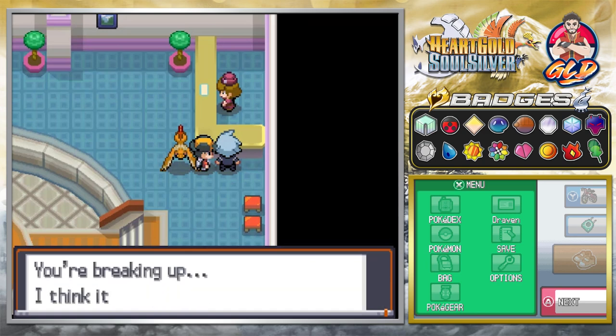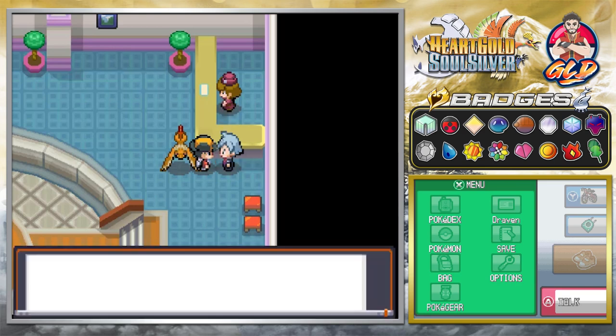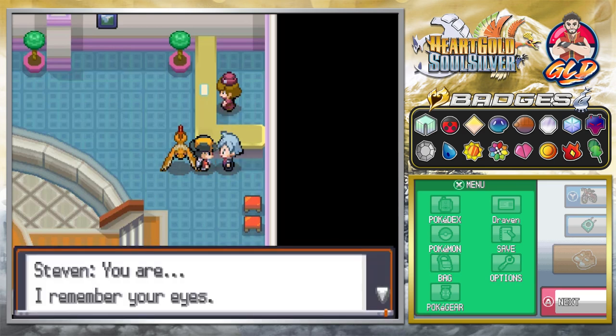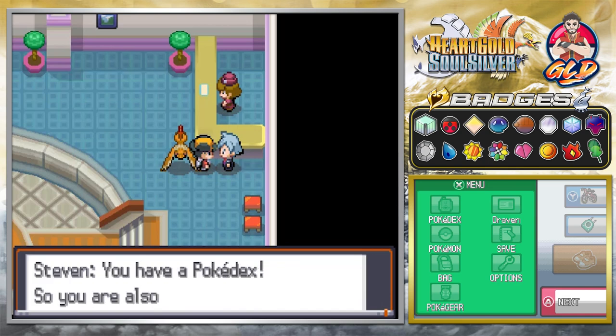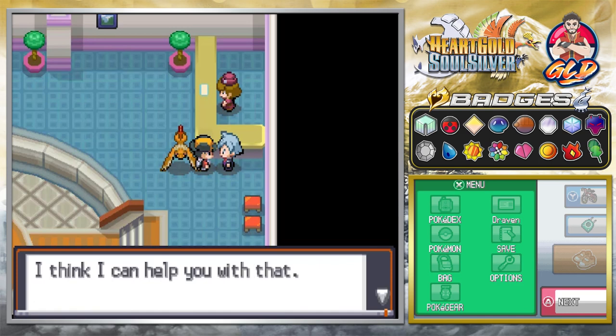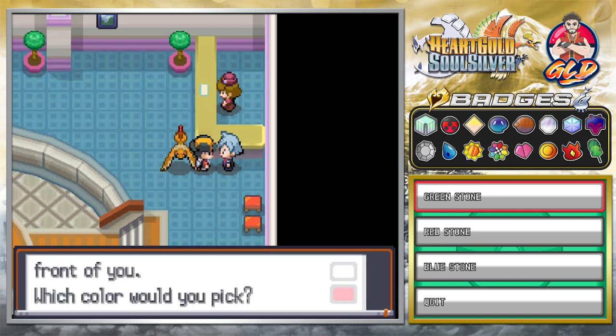Steven Stone says: 'Hello? You're breaking up. I think it depends on how my dad feels. I see. I'll be on my way. See you soon.' Hmm, something is afoot in Hoenn. He then says: 'I remember those eyes. When I see a trainer whose eyes twinkle, I always remember. You have a Pokedex, so you are also in search of Pokemon. I think I can help you with that. Let's say you have stones in front of you - which color would you pick? You have a Greenstone, Redstone, and Bluestone. These are the colors of the starter Pokemon from Hoenn.'